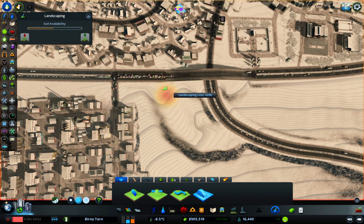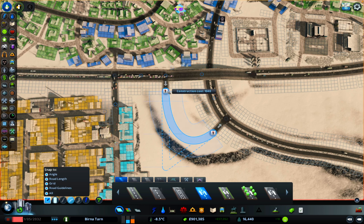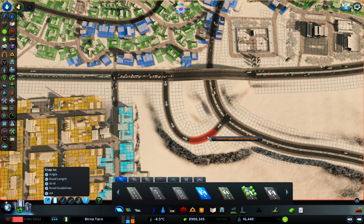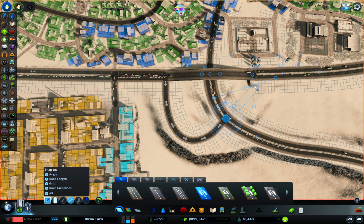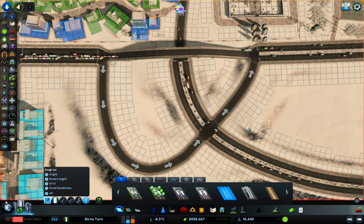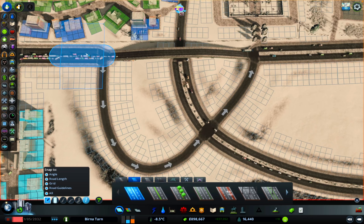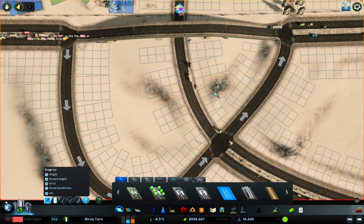We're going to create a nice slope down so we can create some kind of Parclo-esque interchange, which isn't ideal - I'd like something where traffic might flow a bit smoother. But because we've built so close to the top side of this road, this is really our only option without majorly reworking the network. We just need to be really careful of the slopes, make sure there's nothing too outrageous, especially because we do have industry trucks going this way. I think that'll work quite nicely.